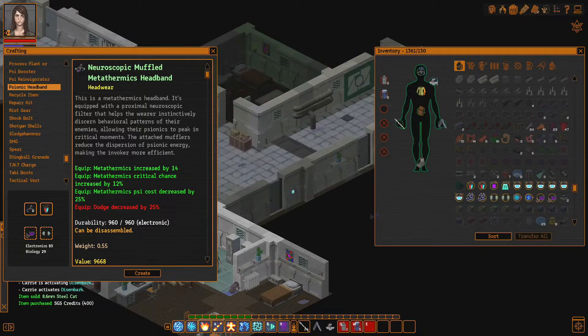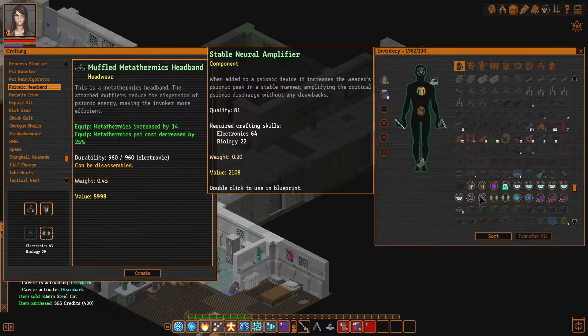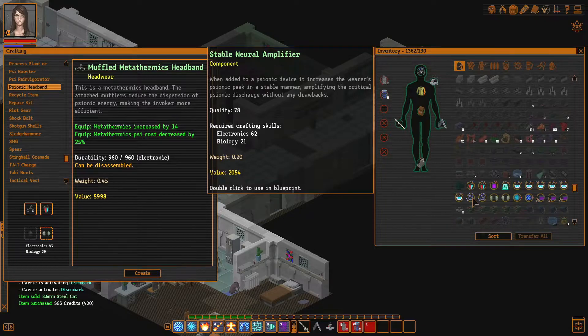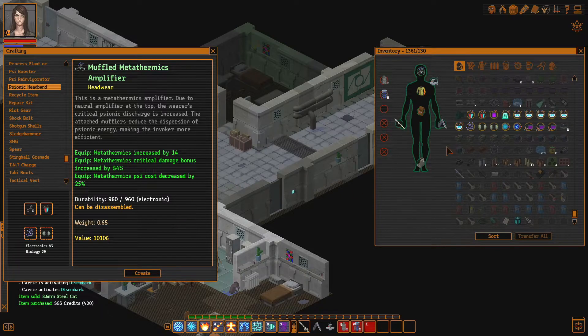I can't understand the icons. Metathermic's critical chance increase by 14% — oh, that's pretty good actually. I mean, it's obvious that we need the Neural Amplifier, but that's pretty good. Critical chance increase — just flat damage bonus is just unbelievably better. But that's pretty good. We're definitely gonna make this — the difference is kind of insignificant. We have a new amplifier, or headphone thing, whatever. It does look like headphones.